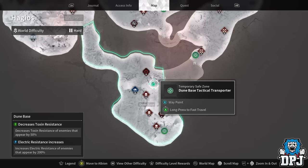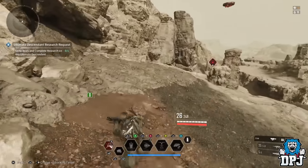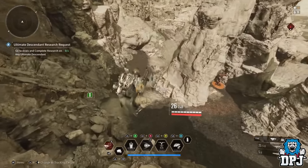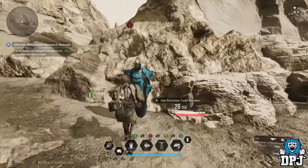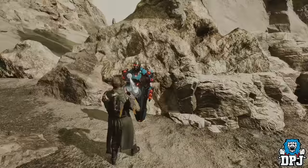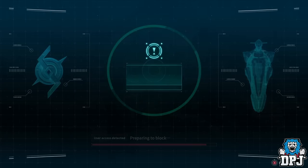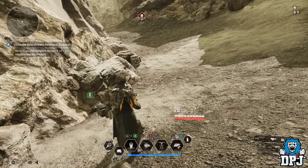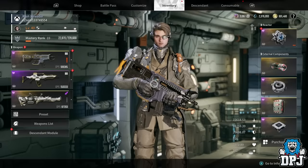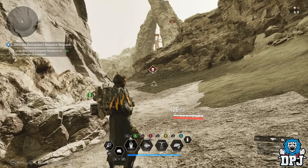Next we're on Hagias, going down to Dune Base. Spawn at the temporary safe zone — not the main one — because this is probably one of the closest vaults of all the areas. Run down here and it should be right here. Opening it is just too easy with Enzo. I haven't been keeping track of the total kuiper, but from this video I'm probably up around 150,000 or more.